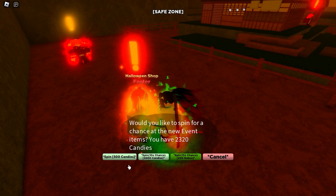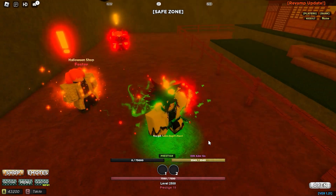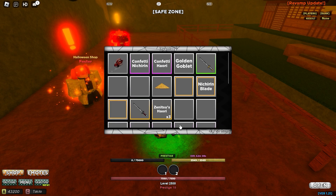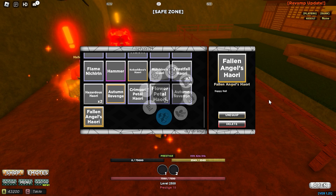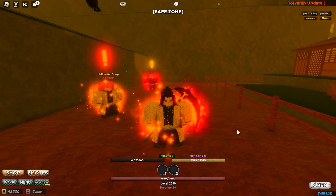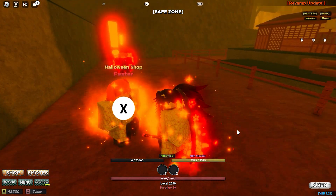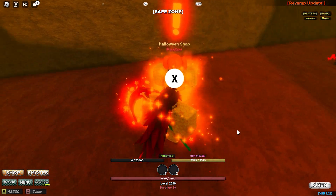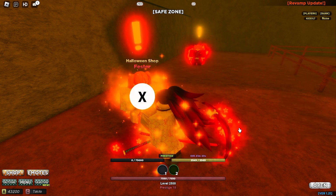Now we have enough candies to spin. I have 2,320 candies, so I'm gonna go ahead and spin one — and there we go, we got a legendary! That's so cool. I'm not gonna spoil everything for you guys but I'll show you a few. Look at this — oh, this is like the one that she's wearing. Perfect, it looks so cool!